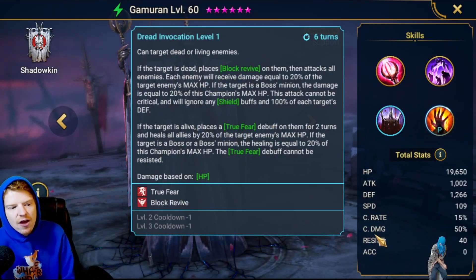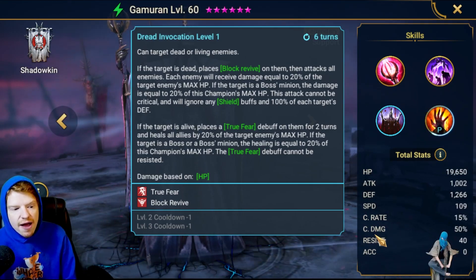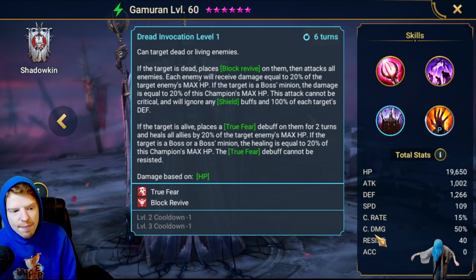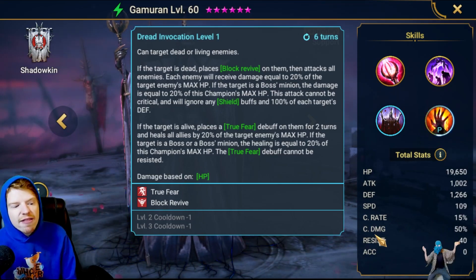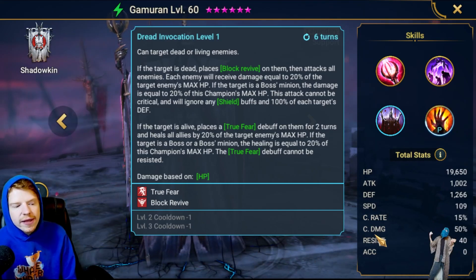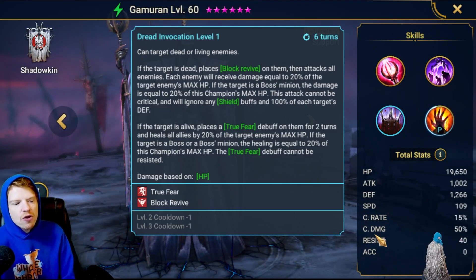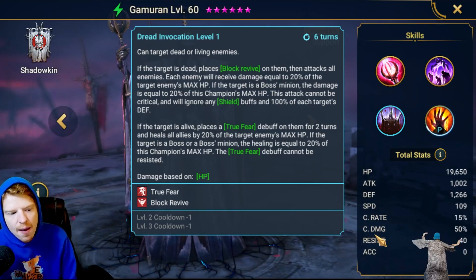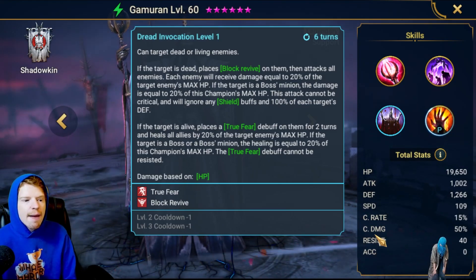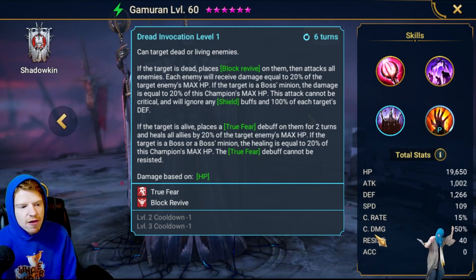The A3 can target dead or living enemies. If the target is dead, it places a block revive on them, then attacks all enemies. Each enemy will receive damage equal to 20% of the target enemy's max HP. If the target is a boss minion, the damage is equal to 20% of this champion's max HP. This attack cannot be critical and will ignore shield buffs and 100% of each target's defense.